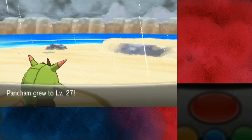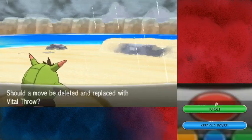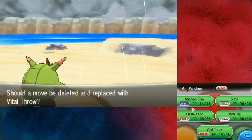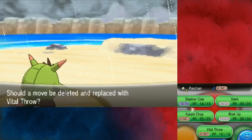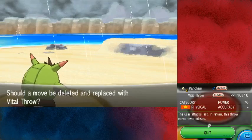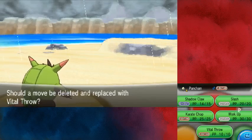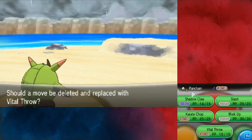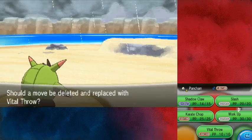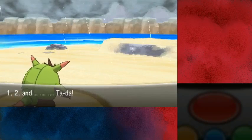Checking out Vital Throw — it's still 70 base power, doesn't miss, but it's a negative priority move. Hmm. Do we need Work Up to smash things? Nah, we don't need Work Up — it's already smashing.